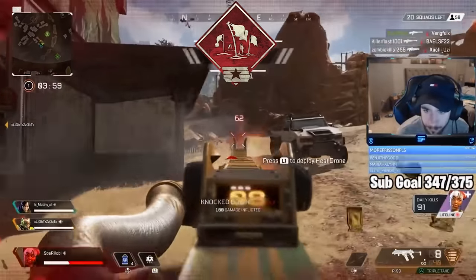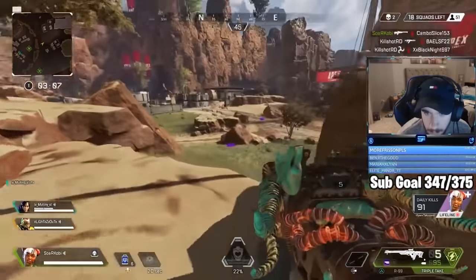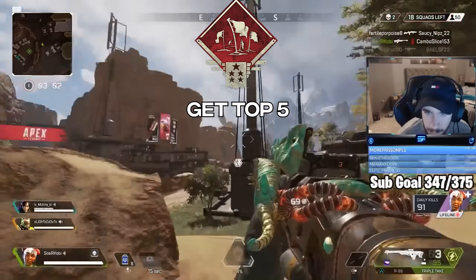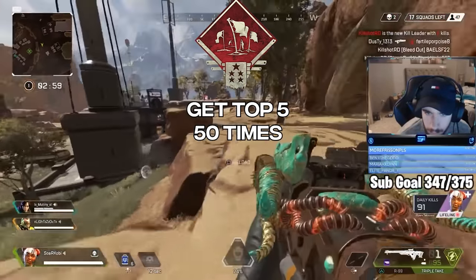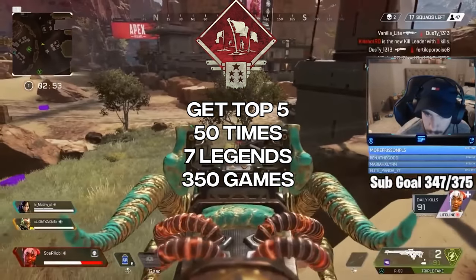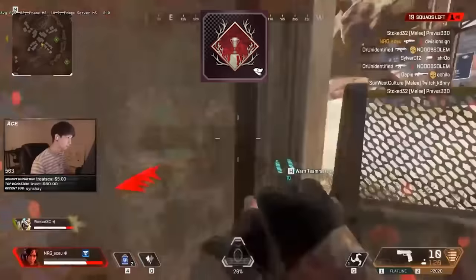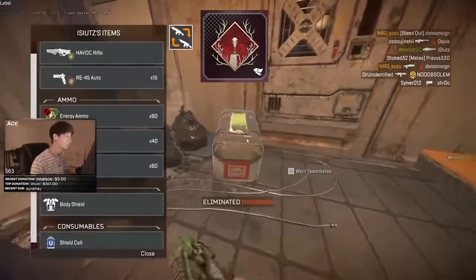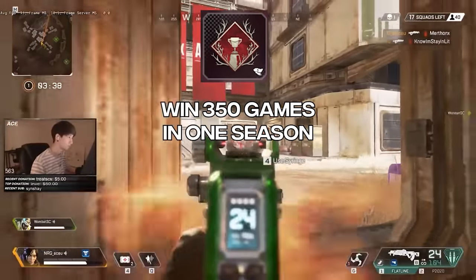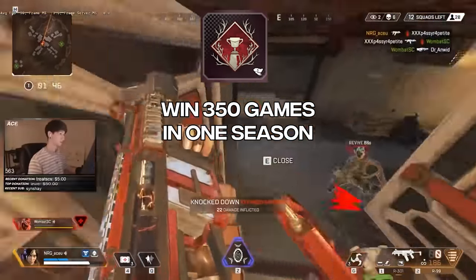The first one is the Glory Seeker badge. The Tier 1 version required you to achieve a top 5 squad standing one time with 7 different legends — easy enough. But the Level 5 version required the player to achieve a top 5 squad standing 50 times with 7 different legends, meaning they'd have to place top 5 in 350 different games, assuming they never died. And if you think that sounds challenging, wait until you hear about the Wild Frontier Champion badge — the same concept, except instead of placing top 5, you had to win 350 games in one season.